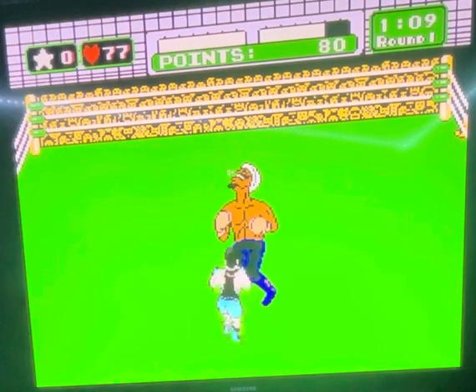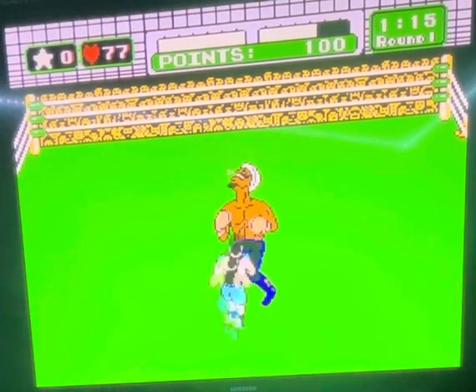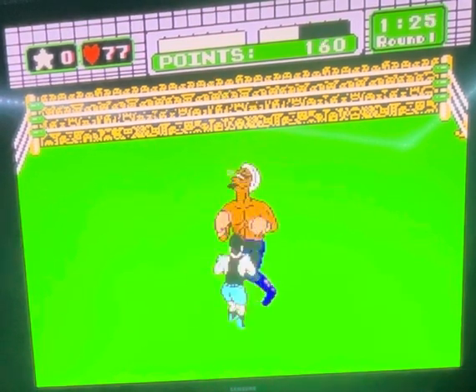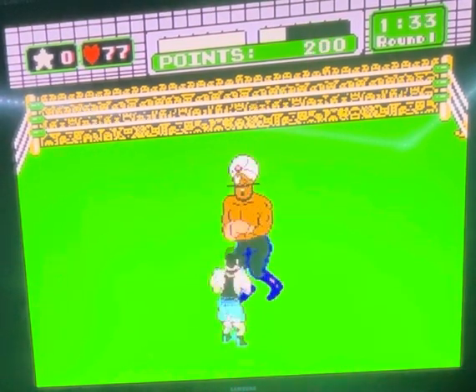Then he'll go to the uppercuts. You just want to spam uppercuts until he does it again. When he crouches, you want to duck away. Then you're going to go with all of them to his face — it doesn't matter what hand it is.